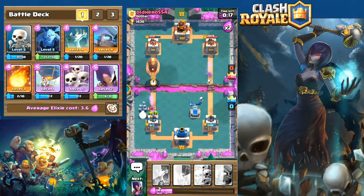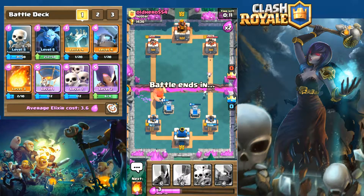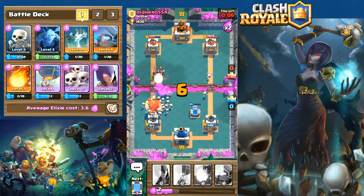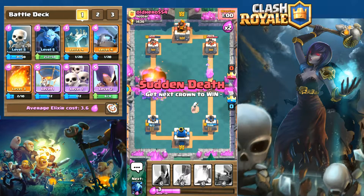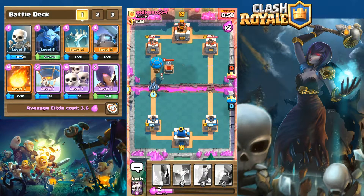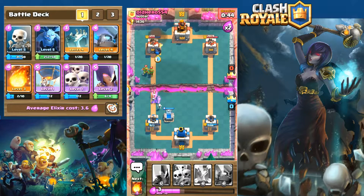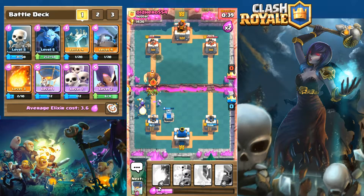We put down a tombstone for the giant to chase. We take care of the giant before he takes out our tower, lay down the fireball, and now we're in sudden death with extra elixir coming in. We can lay down troops a little bit faster. We can't quite get that balloon in — he simply has too much anti-air in the area. He's laying down a lot of fodder and we need to take that out quickly.